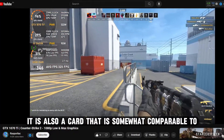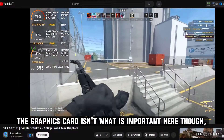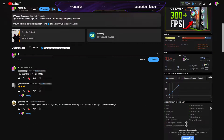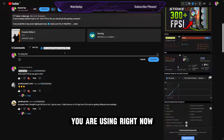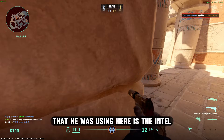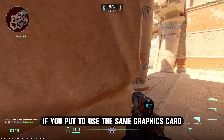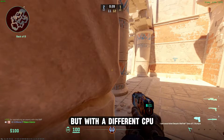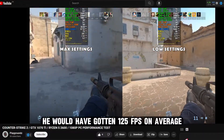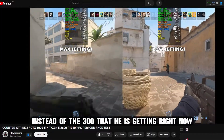That GPU is somewhat comparable to the AMD RX 6600. The graphics card isn't what is important here, though — the CPU is. The CPU being used is the Intel Core i5-13600K. If you were to use the same graphics card but with a different CPU, say the Ryzen 5 2600, he would have gotten 125 FPS on average instead of the 300 he is getting right now.